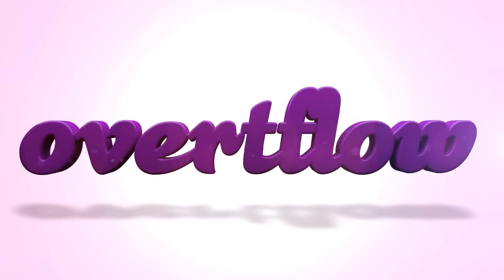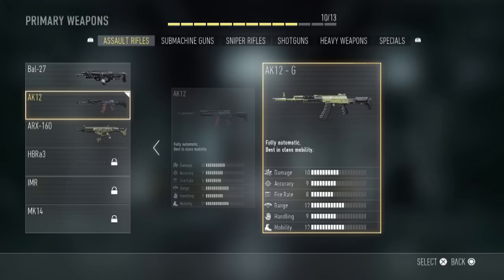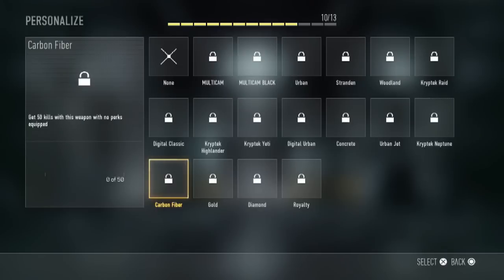What's going on you guys, how are you doing today? About the gameplay, I'm going to be showing you guys how to unlock all the camos in Call of Duty: Advanced Warfare. We're going to start right here — the first row is basically all long shots.